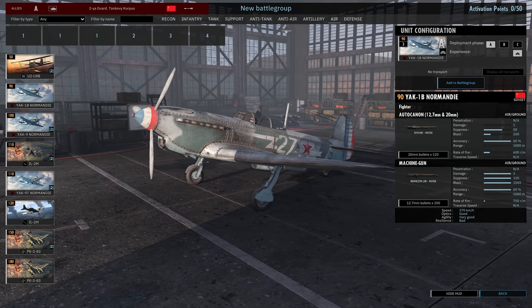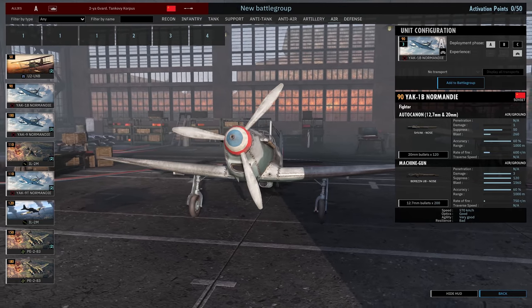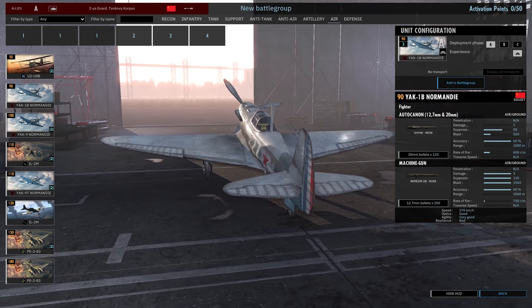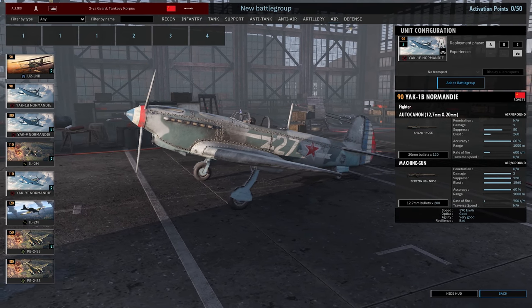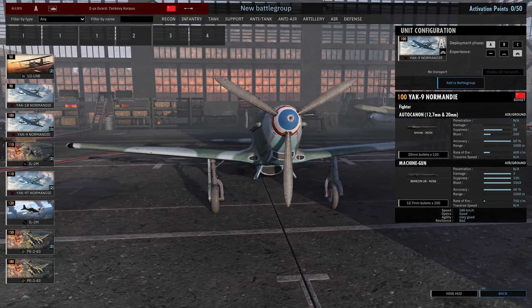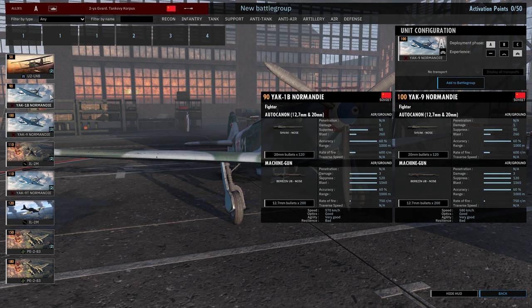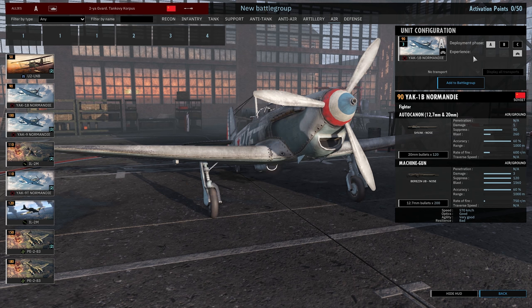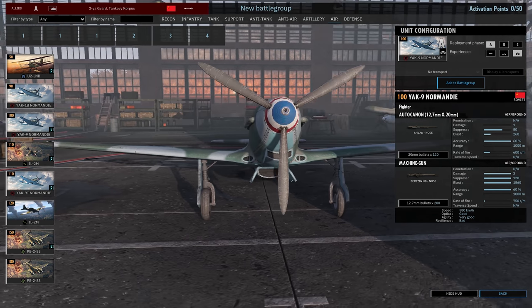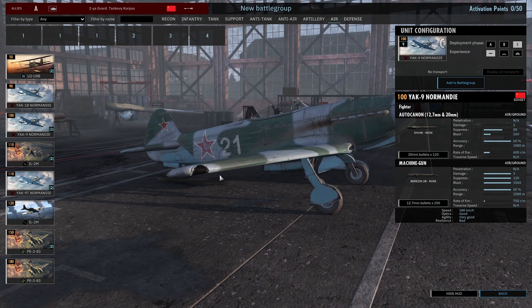The Yak-1B Normandy is armed with a ShVAK cannon and a Berezin machine gun — a pretty sexy plane. The Yak-9 Normandy is an upgrade with slightly higher speed. The big deal is you can get three cards of them versus only one of the Yak-1B, meaning you can call in three at two-star veterancy in phase A — a very good deal. You can also call in nine in phase C without any veterancy.